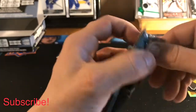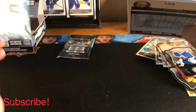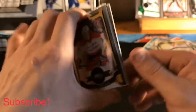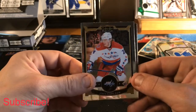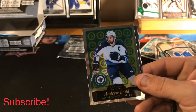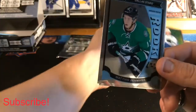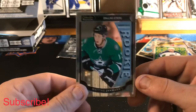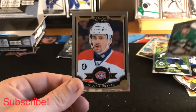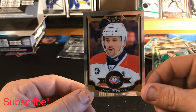Final two packs here — not even a single McDavid, really hoping for one but that's the way it goes. We got a John Carlson base, an Andrew Ladd retro, a Matthias Janmark Marquee Rookie, and a Thomas Plekanec base — Mr. Turtleneck himself.